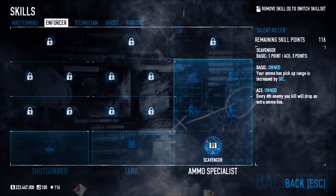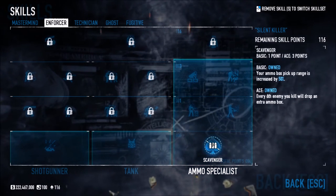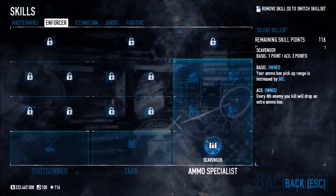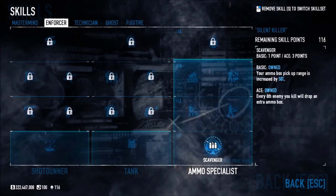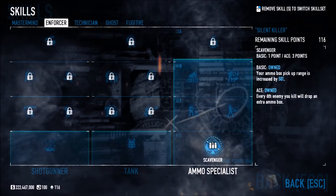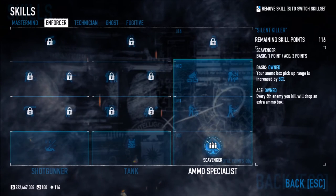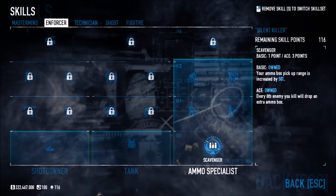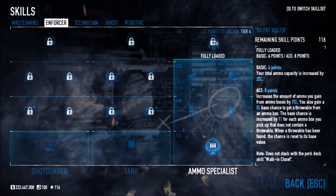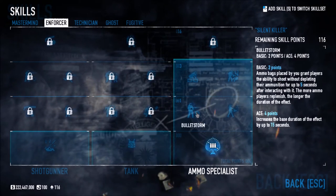Ammo Specialist determines how much ammo you pick up and carry for you and your teammates. Scavenger increases your ammo box pickup range by 50% and every sixth enemy kill drops an extra ammo box. So kills one through five drop one ammo box each, and on the sixth kill they drop two — quite helpful. With the buffed ammo drops they've also added, Fully Loaded may not be as critical as it used to be.